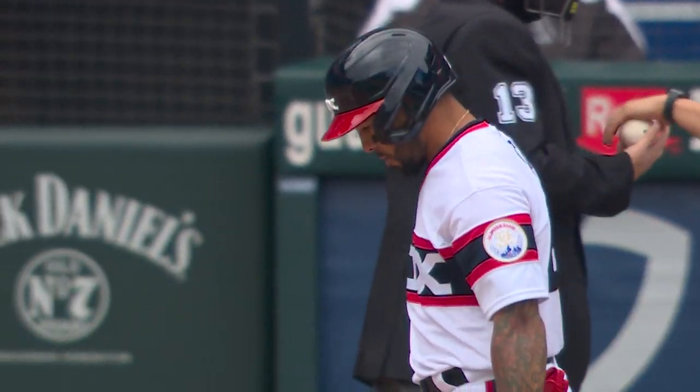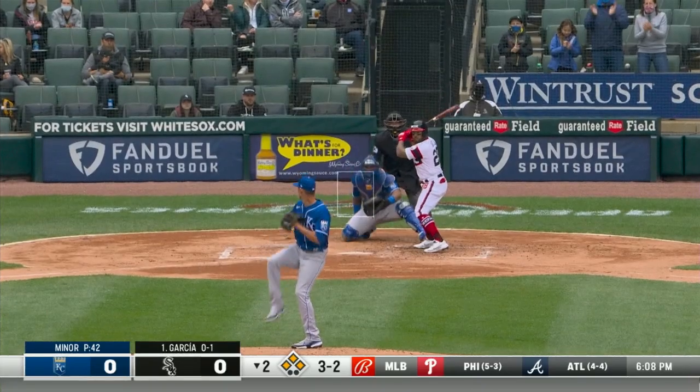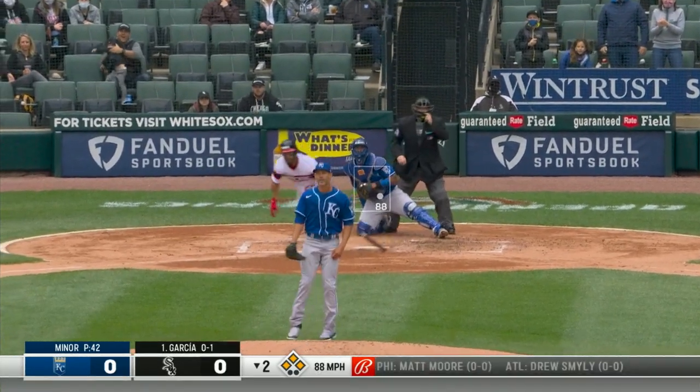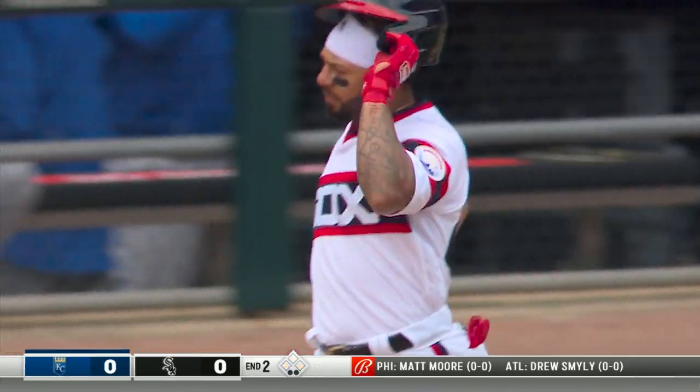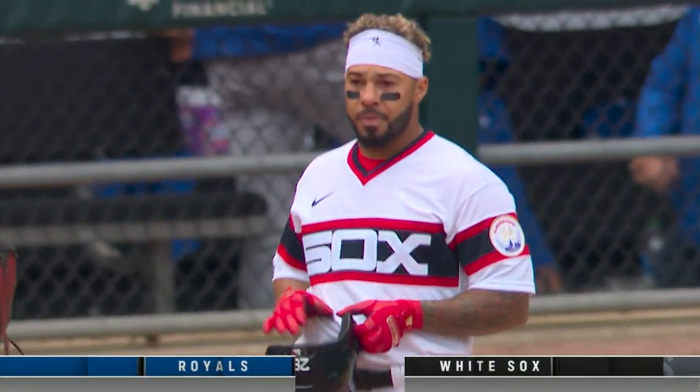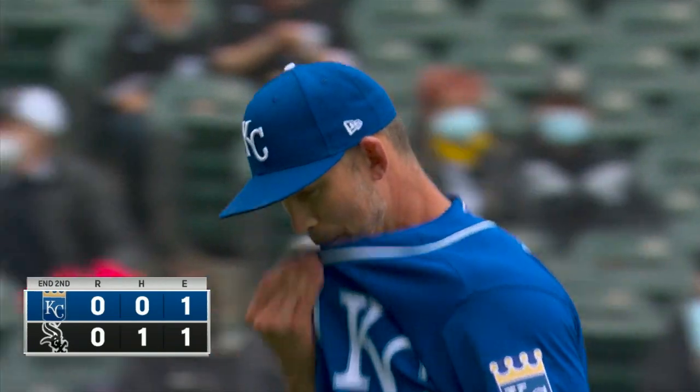Garcia struck out in the first, batting right-handed. Here's the 3-2 pitch — went right after him, lined to center field, and caught by Whit Merrifield before it got to center field. Miner gets out of trouble; he gave up a line drive to get out of the inning.